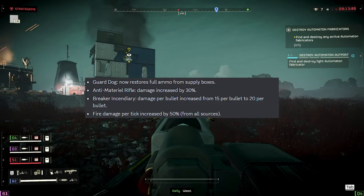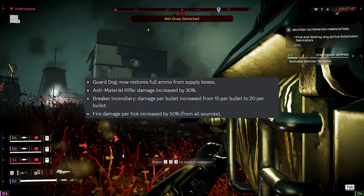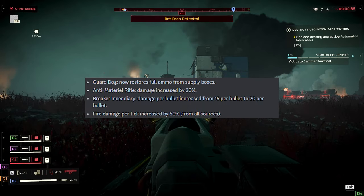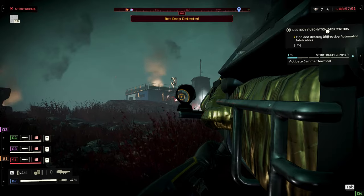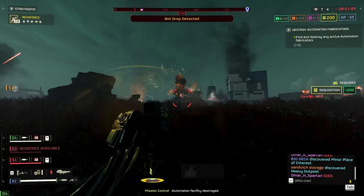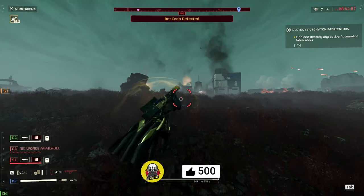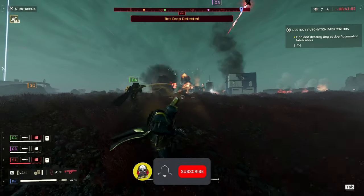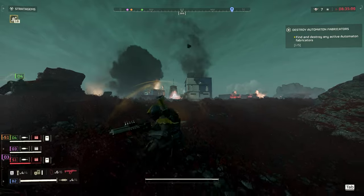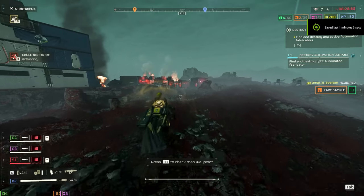Guard Dog now restores full ammo from supply boxes. Anti-material rifle damage increased by 30%. Breaker Incendiary damage per bullet increased from 15% to 20% per bullet, and fire damage per tick increased by 50% from all sources. Guard Dog was never good and this probably won't change that much. The anti-material rifle change is actually huge — if you're good with precision weapons, you're going to love it. As for the Breaker Incendiary, these are huge changes. The damage increase is 5 per bullet, not per shot, so you'll get so much mileage out of it, especially on Terminate missions. The fire damage increase is just a cherry on top.